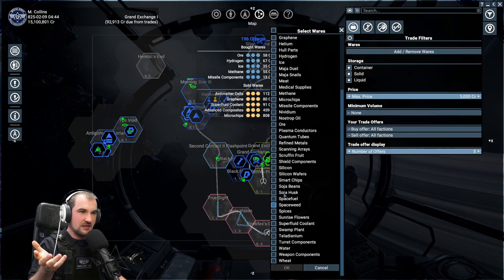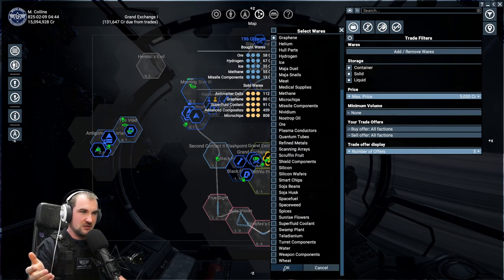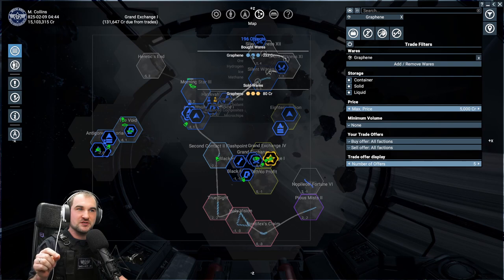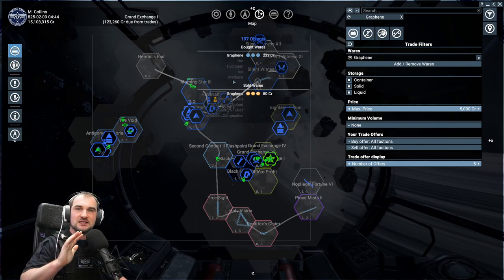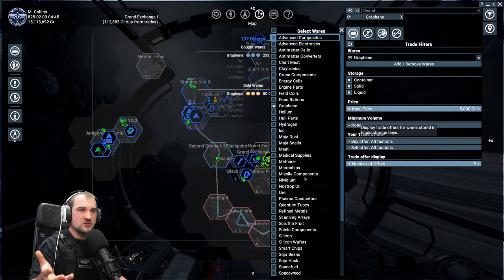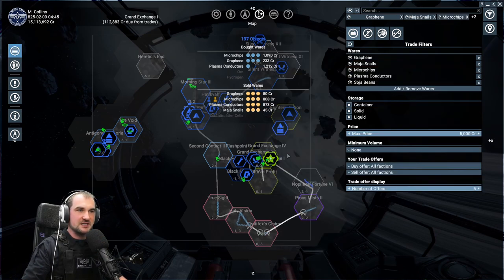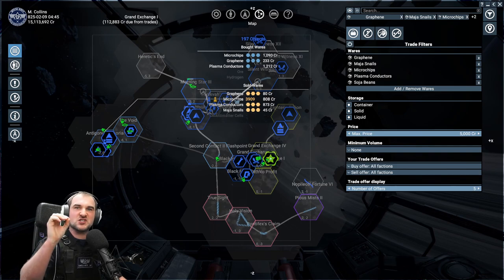This way you can search for whatever you like. For example, plasma conductors — you can see the amount of profit and how much is bought in your complete sector. Let's take something else, like graphene. I really like graphene as an example because you get good prices on it. You can see that you can buy graphene for 80 credits and sell it for 233, which is really good profit. Then you know that if you have a trader, you really want to set them on graphene and they will make profit. You can also do it manually. You can pick five trade offers and see all of them at once to quickly screen where you can buy and where you can sell.